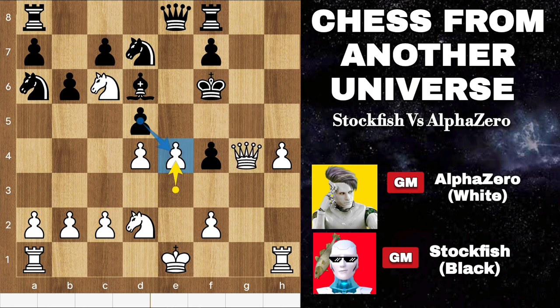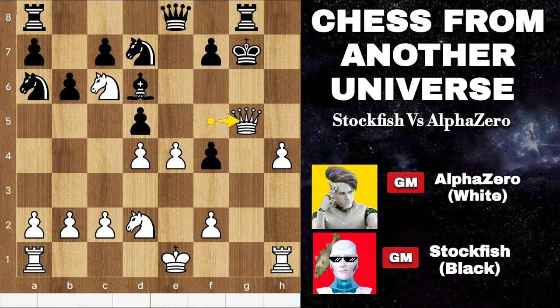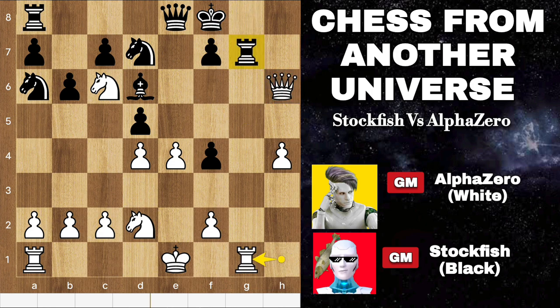Here, the best move for Stockfish is to play rook g8. As AlphaZero, the position offers multiple paths to victory. Giving checks to the black king with moves like rook to g7, followed by rook to g1, exploits the knight's coverage of the escape square, ultimately leading to checkmate in just a few moves.